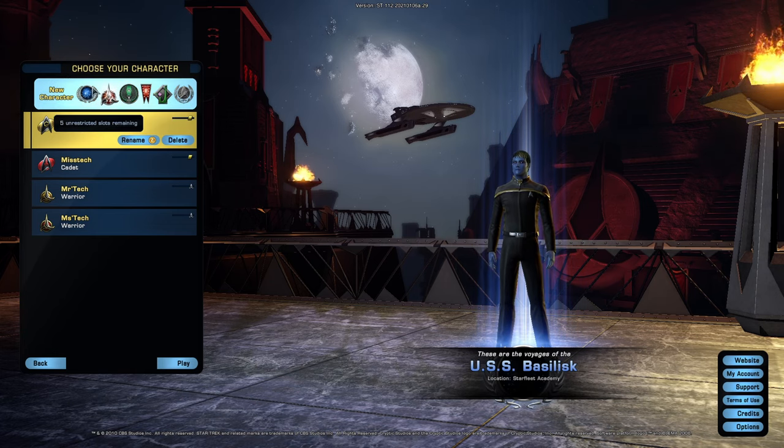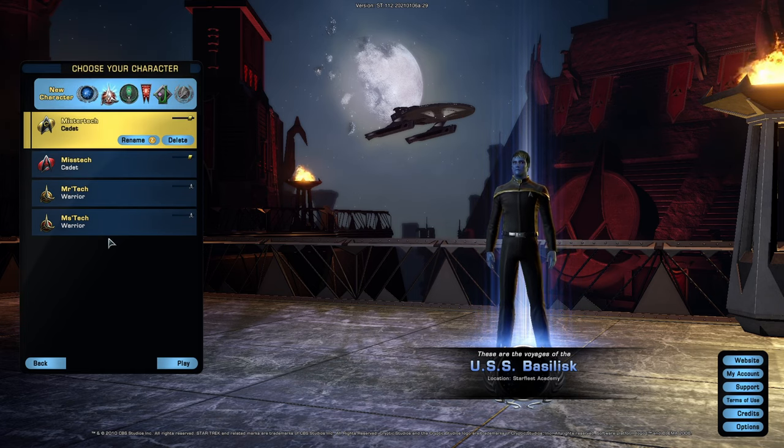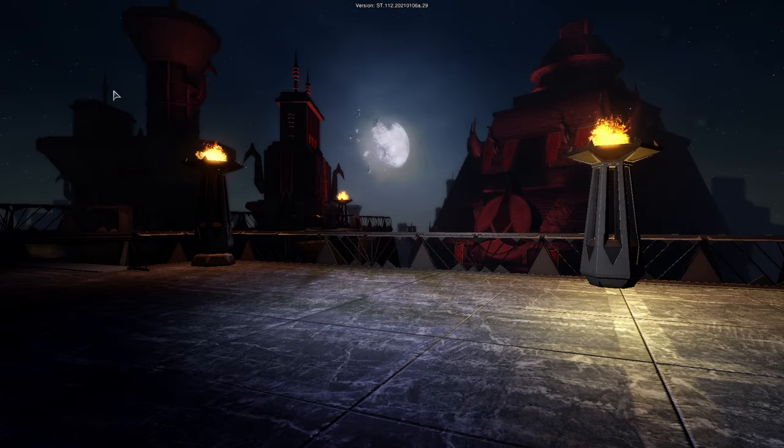Creating a new character, you do get nine slots in a free-to-play account, which is really nice. You can get three KDF or Klingon Defense Force pilots, three Federation pilots, and still have three more left over to play around with — like Romulans and Dominion.